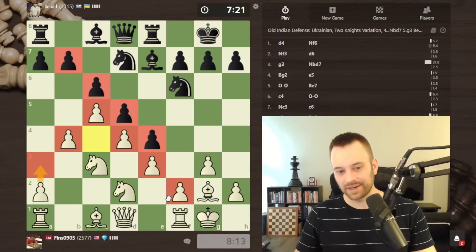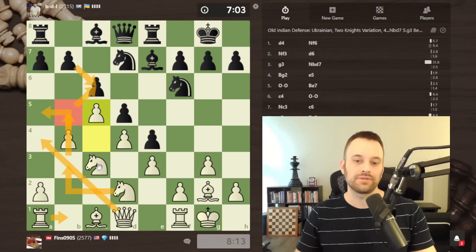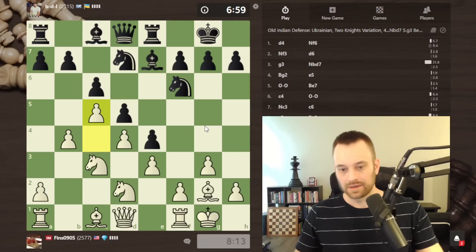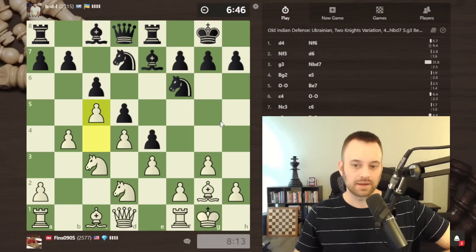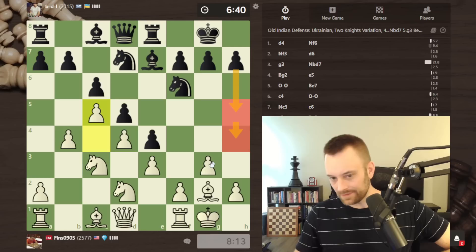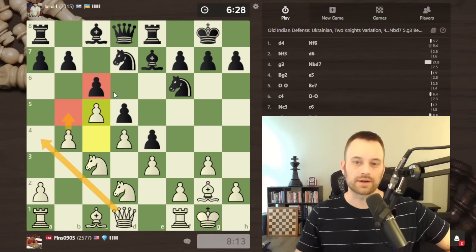I'm looking to make contact with black's structure and play b5, creating a weakness ideally on the c6 square and hammering it. Maybe queen a4 after that, rook b1, seize the open file, and in some universe my knight can come to a5. Part of the reason I'm okay with this plan is I don't see black attacking quickly — no pawn play coming at my king. The light-square bishop should do a good job defending my king.